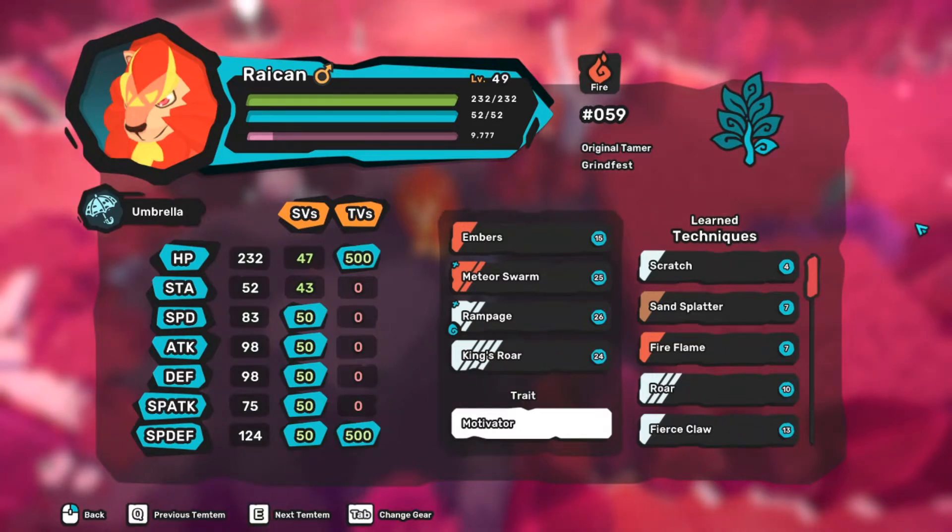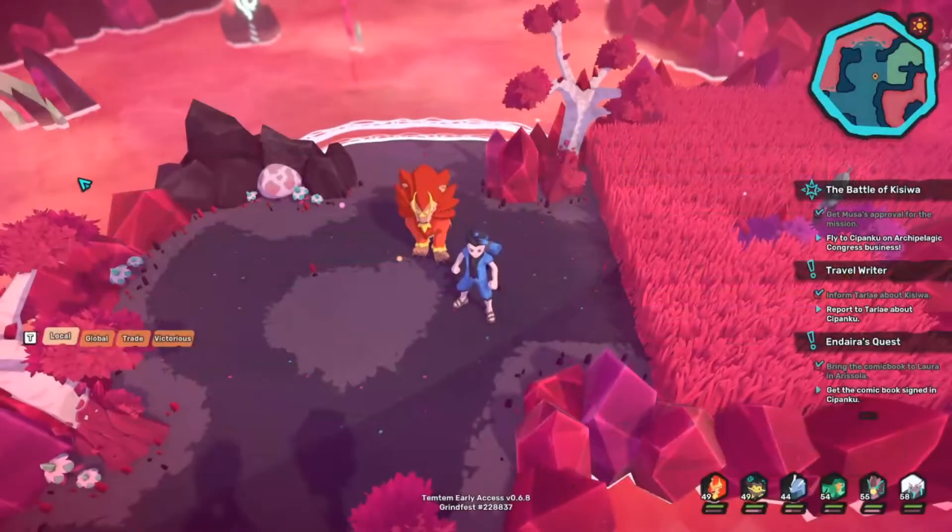I really like how they try to get rid of the crap other games in this genre have, like making remembering moves easier. All Tamtam have extra stats called single values and training values. Single values are sort of your genetics — they are random values that come with a Tamtam's birth. Training values improve as your Tamtam beats other Tamtam. Single values are set between 0 and 50 for each stat, and training values can be trained up to 1000 total with 500 maximum for a single stat, spread however you want.